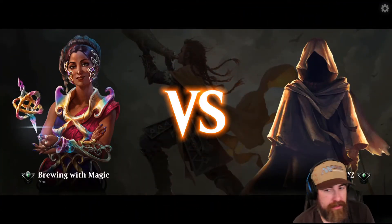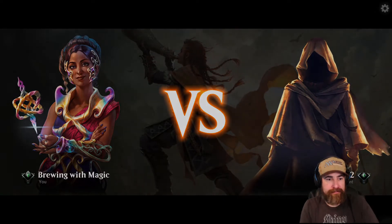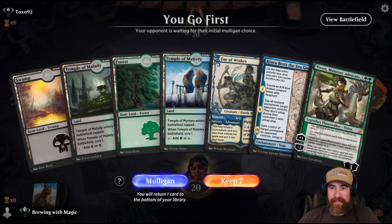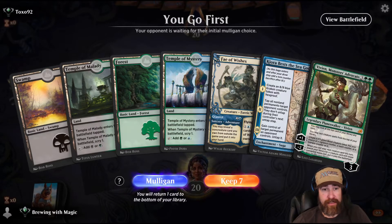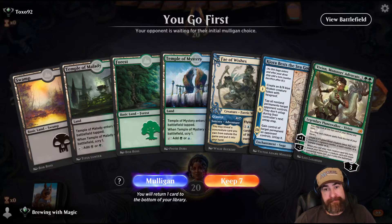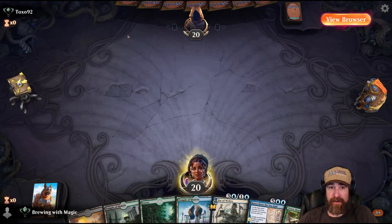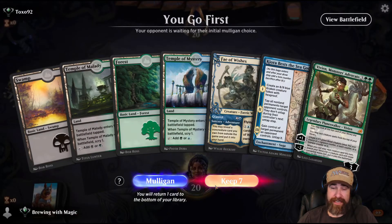Tokso92 - welcome, let's fight. We go first with four lands: Fae of Wishes, Fae of Wishes, Fae of Wishes, Kiora Bess a Sea God, and a Vivian. Hmm. I don't love it because we are slow, but if they are a rush deck we could just throw the Fae as a creature. So we'll keep it. I'm really trying to not mulligan as much nowadays and see what we can do with decks.